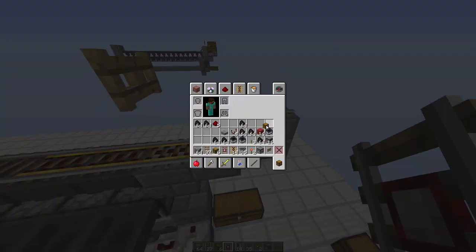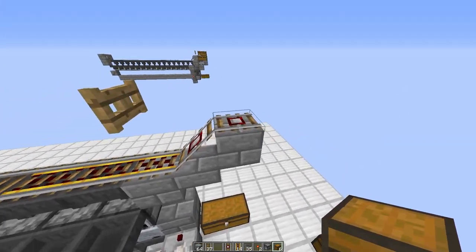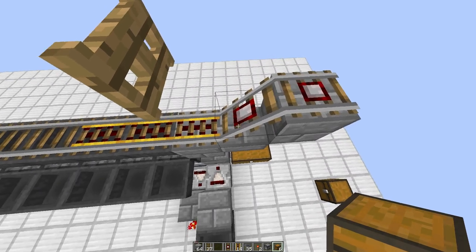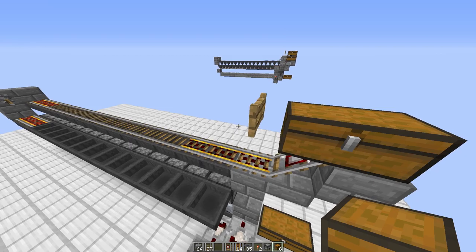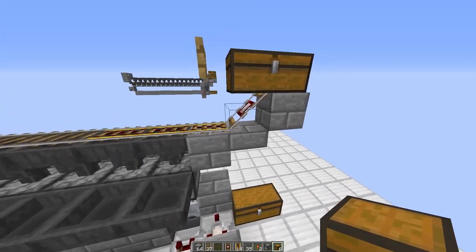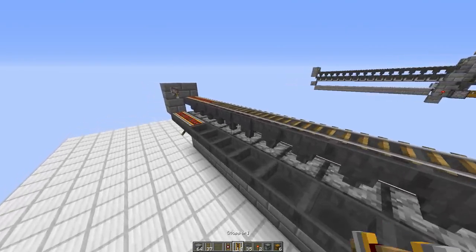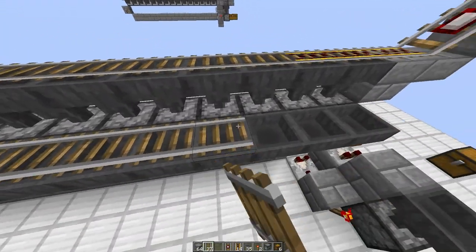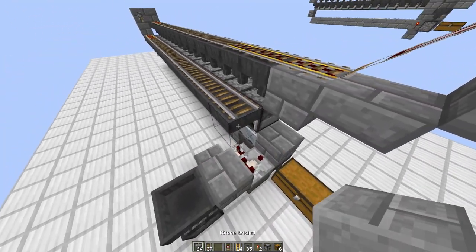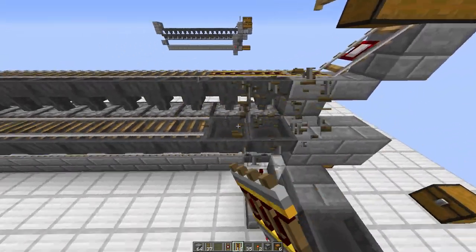Continue with the powered rail underneath, then put a block — that block is there to stay. Grab your chests and make sure you go one further so it goes up the detector rail, then place your chests. You'll have the track going upwards, then come back — there's a whole bunch of regular rails, then a block.